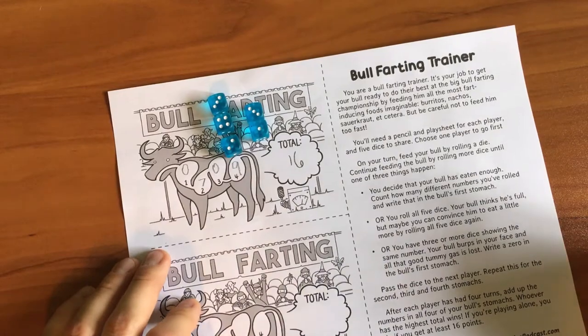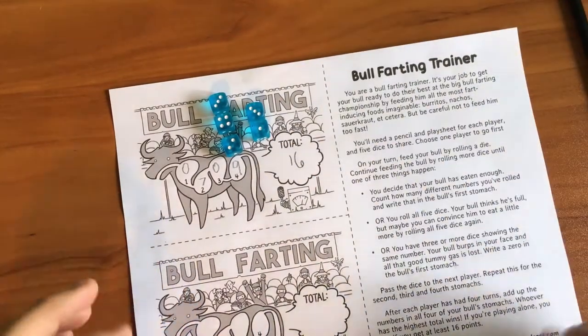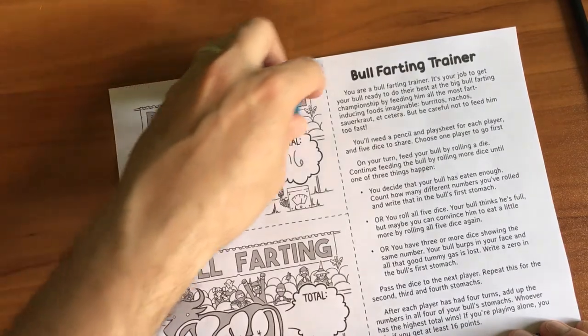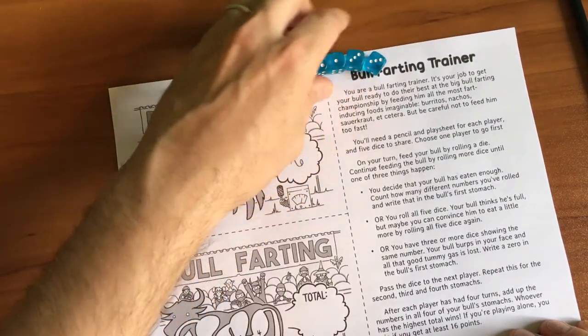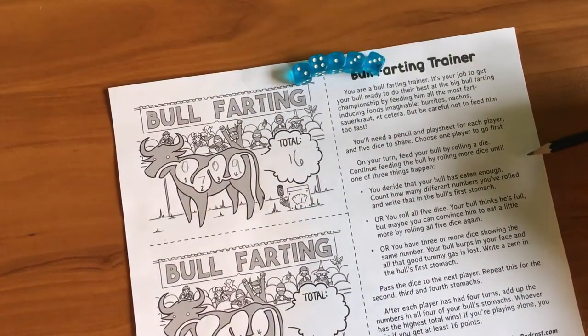Now I know I've got two zeros. I could have done better than that. There are other ways to play. That's my favorite way to play. My son Jackson, he likes to play as the rules are specifically written.